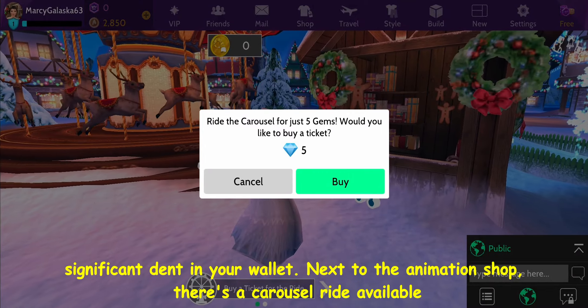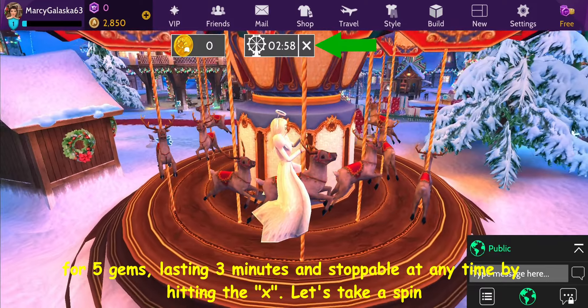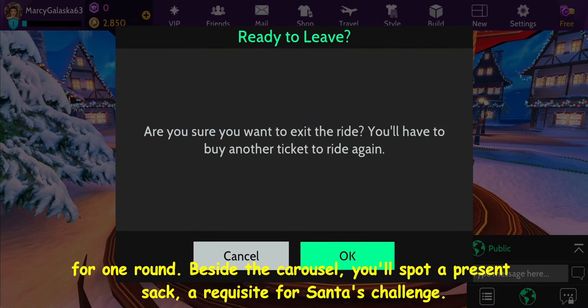Next to the animation shop, there's a carousel ride available for 5 gems, lasting 3 minutes and stoppable at any time by hitting the X. Let's take a spin for one round.